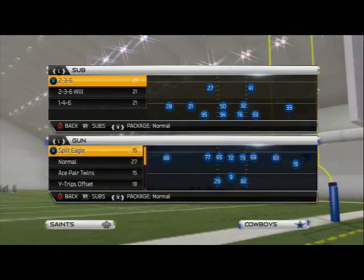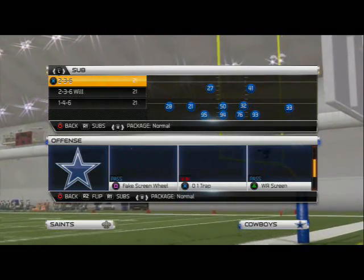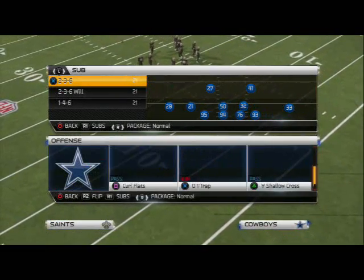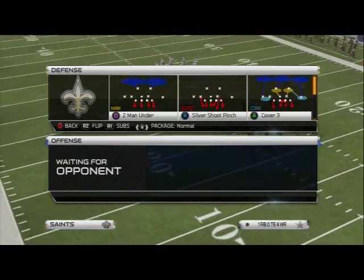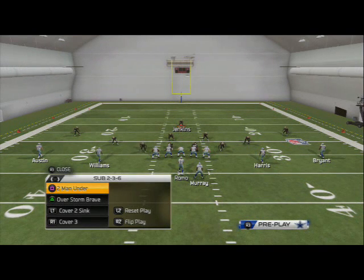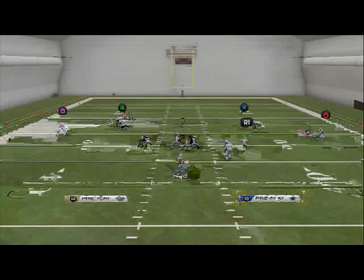The reason we like the corner route is because of its versatility. We especially like corner routes from twin sets or trip sets. What we can do with corner routes is basically create a smash concept, and it does a really good job of beating zones, especially cover two. So let's audible to a cover two — cover two sink — and what we like to do is put smoke screens to the outside receiver and use the corner route to beat that cover two.